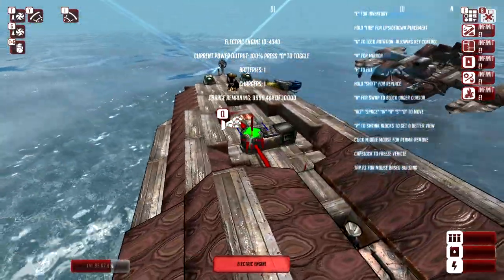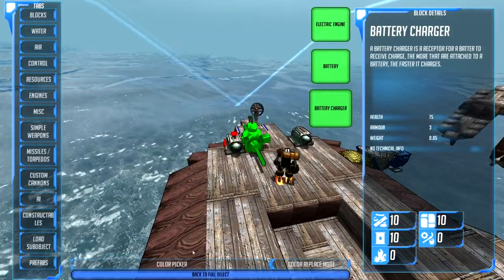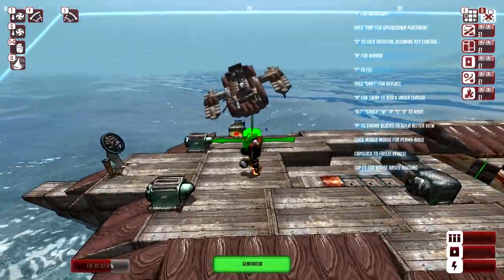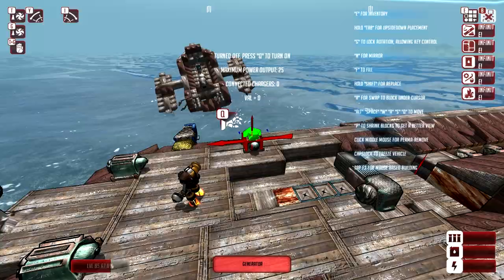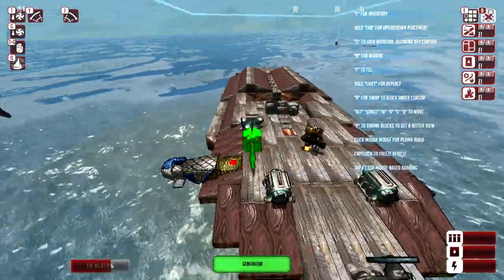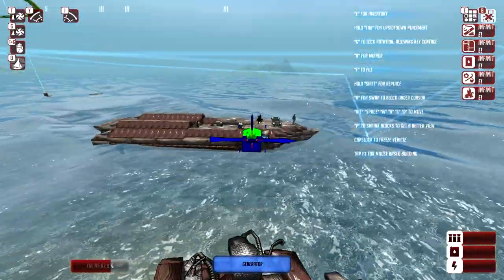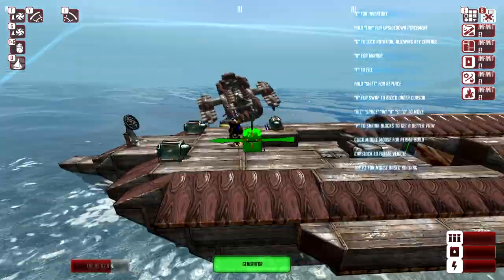You can just store a whole bunch of power wherever you want. For the generators, just go to the generator, plop it wherever you want to charge your vehicles, and press Q to turn it on. Electric engines are extremely easy and very handy if you have a bunch of small light attack craft that you want to save resources on.